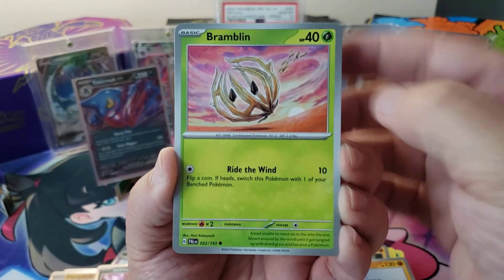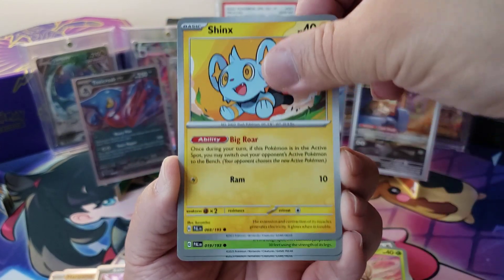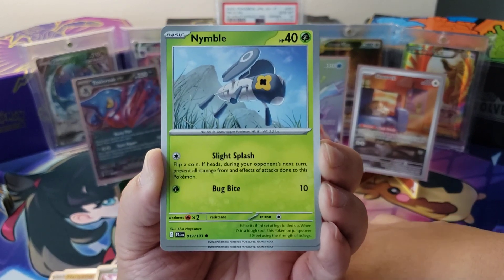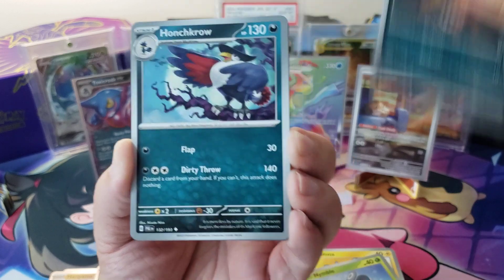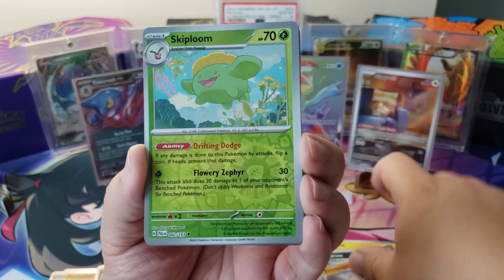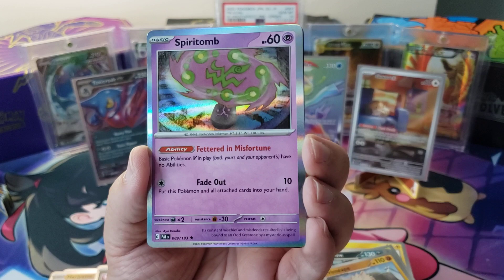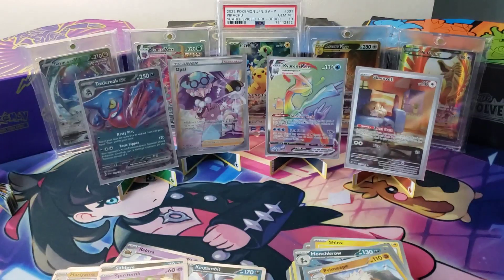Paldea Evolved. Bramblin', we got a Shinx, Nimble, Mastiff, Honchcrow, Calamitous Wasteland, Primate, a Skip Loom, a Jigglypuff, and a Spirit Tomb. Okay, hey.